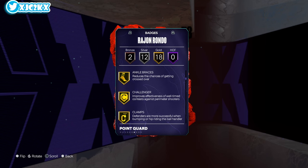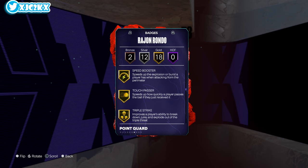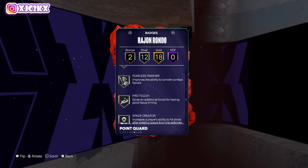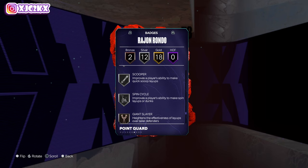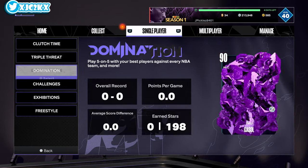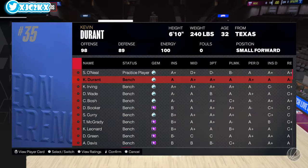You got ankle breaker, dimer, handles for days, needle threader, special delivery, ankle braces, challenger, clamps, gloves, pick dodger, blow by, relay passer, speed booster — a huge one — touch passer, triple strike, fast free, right stick gripper, and 94 feet. The 12 silvers include acrobat, pro touch, bailout, break starter, killer combos, unplugable, bunny, float game, scooper, spin cycle, giant slayer, and hyperdrive on bronze. He's got a bunch of gold playmaking and defensive badges, as well as some silver finishing like the layup badges. That's about all his badges. Doesn't have the shooting badges, but that's okay.